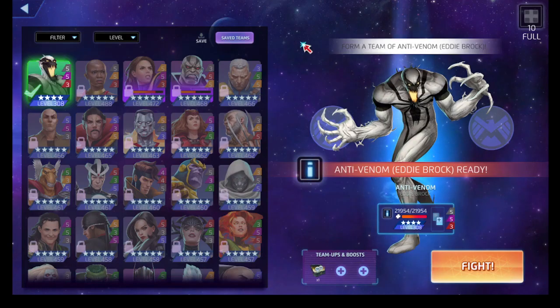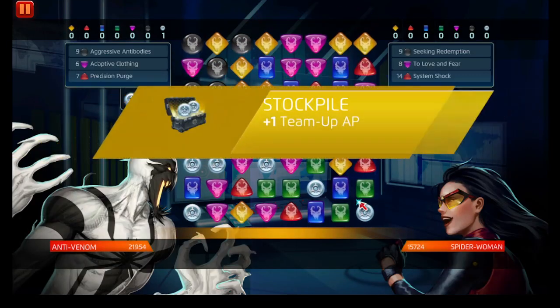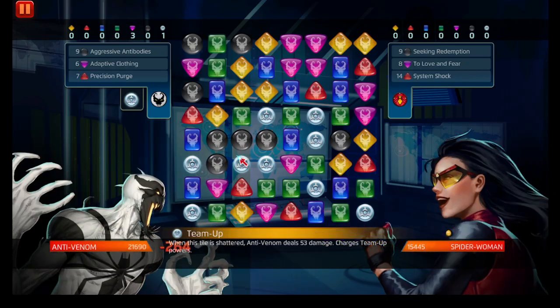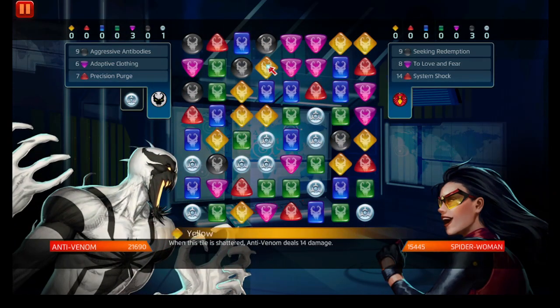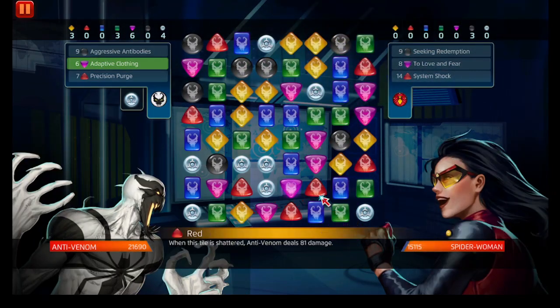If you're using a lower-level Anti-Venom, you want to focus on purple and deny as much black as possible, because Seeking Rejection will nullify any damage dealt to Jessica Drew.